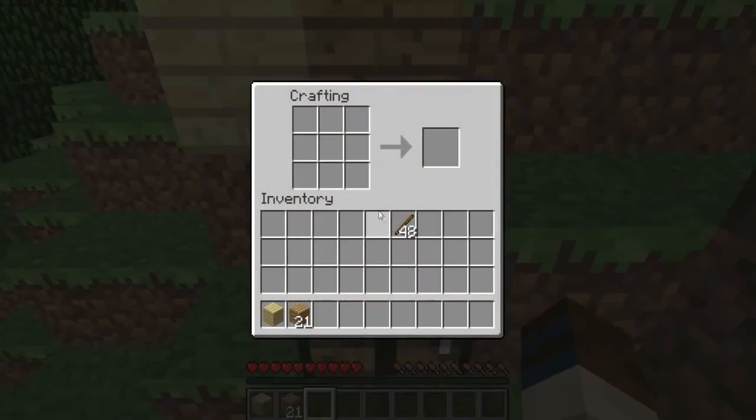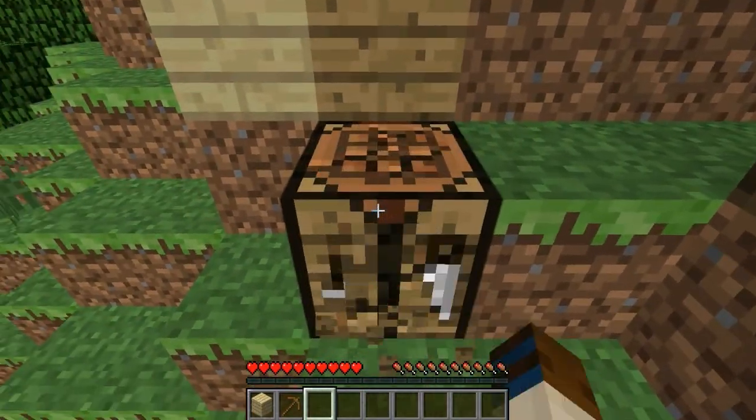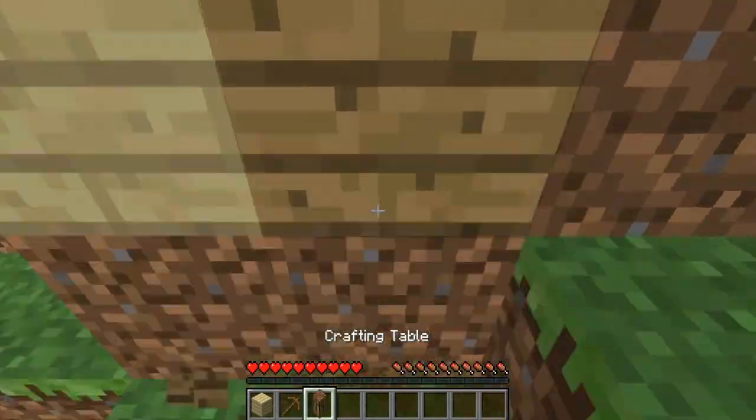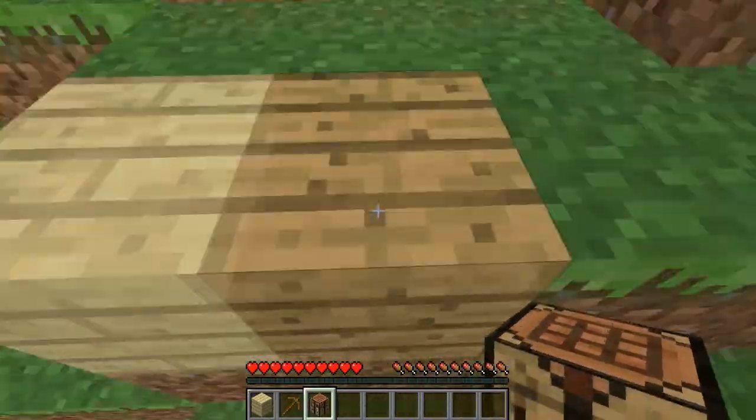Place down your crafting table and now you've got a much bigger crafting area. For your very first pickaxe it's going to be a wood pickaxe. You don't have to build a wood shovel — usually you can get a stone shovel pretty quickly after you build a wooden pickaxe. Just pick the crafting table back up by smacking it a couple times; we've got plenty of wood, and it serves as a little reminder when we come back to this place.